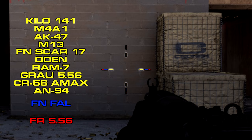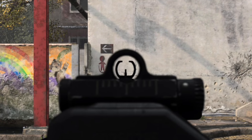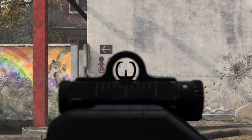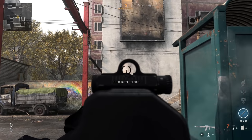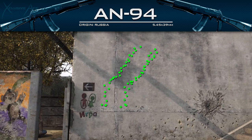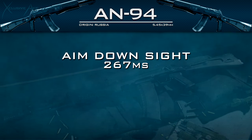Moving on to hip fire, the AN94 has very standard hip fire — the same as almost every other assault rifle in the game. Idle sway while aiming down sight is present but not too bad. I really don't like the iron sights on the AN94, and I'm hoping we get a blueprint with the same iron sights as in Black Ops 2. As for recoil, we've got a nice consistent pattern that kicks upward and to the right with very little side-to-side bounce, making it quite controllable and predictable. The first three shots are always going to be really tight together.